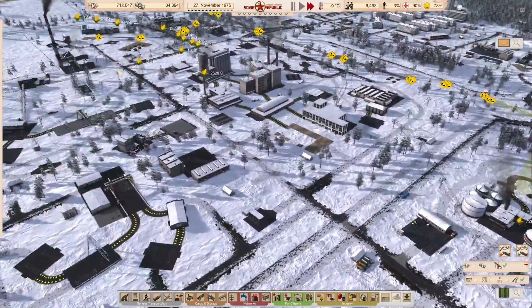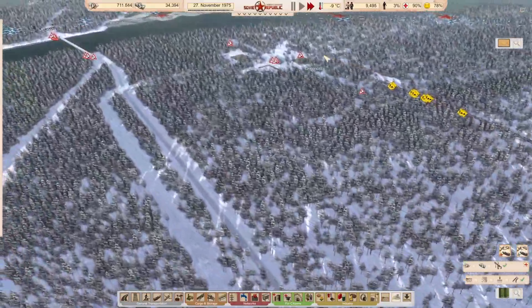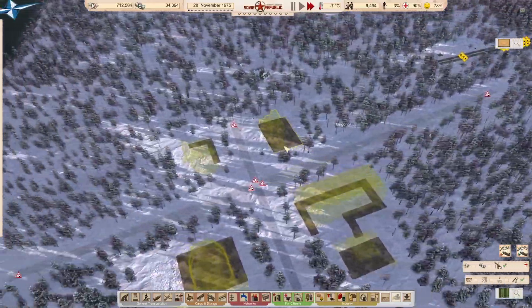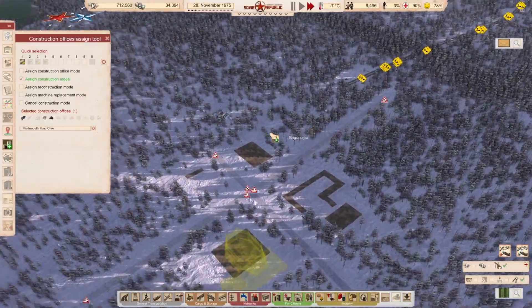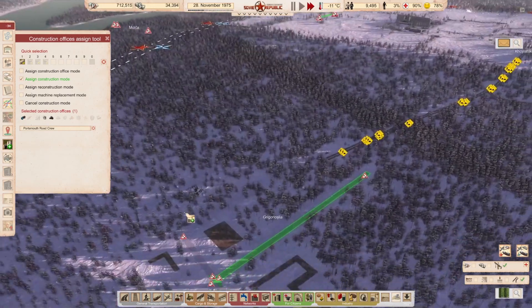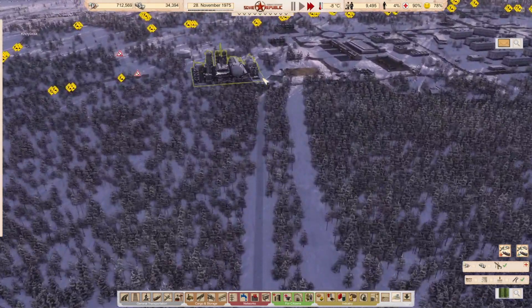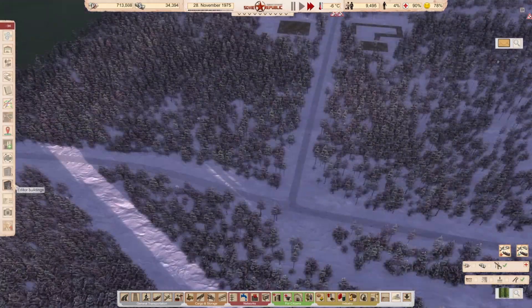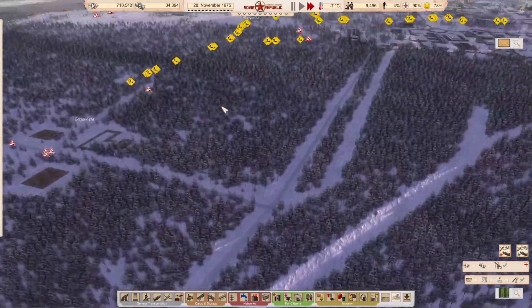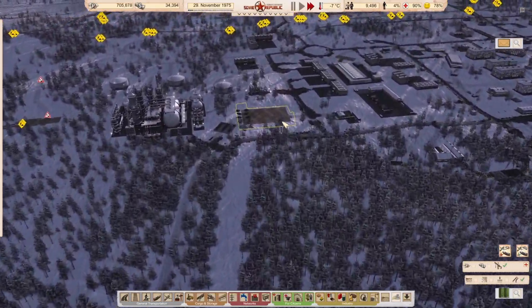Another area where we're starting to develop things is out here — this is going to be the core of our tourist town. We'll start trying to build these crossroads first. This very long stretch of road is now finished, although we do need to get out here and make a proper connection to the border, but that's something for a long time in the future.